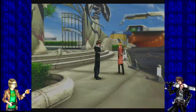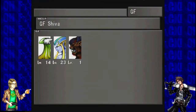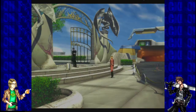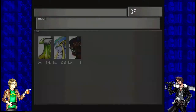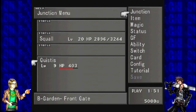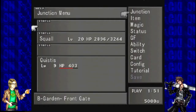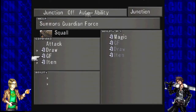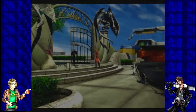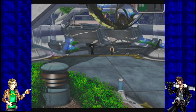Now change your uniform and assemble on the first floor of the lobby. Alright. Actually, I'm going to get my Guardian Force off of her — she's attached to Quistis — so grab her off. There we go. Put it back on Squall and set that up.